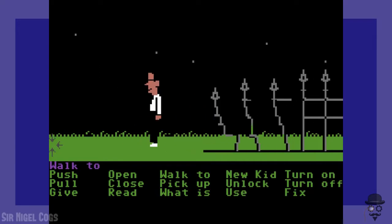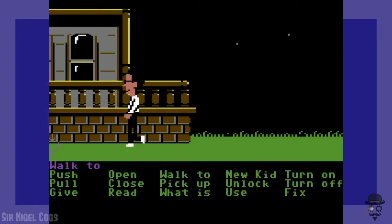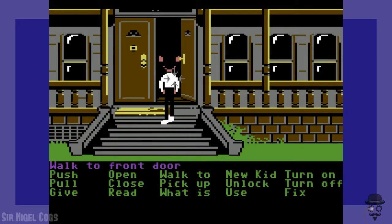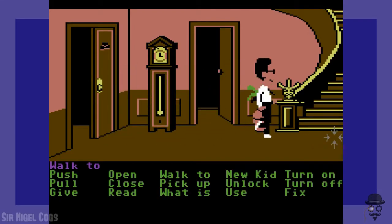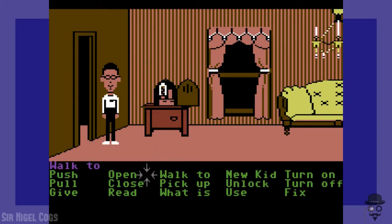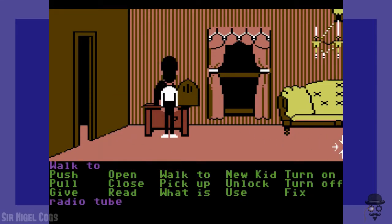We'll bring Bernard into the mansion. The door has been conveniently left open — thank you, door! The first thing we should do with Bernard is pick up the tube right here from this old radio, because we need it later. Sid couldn't pick it up — he didn't know how — but Bernard can pick it right up.